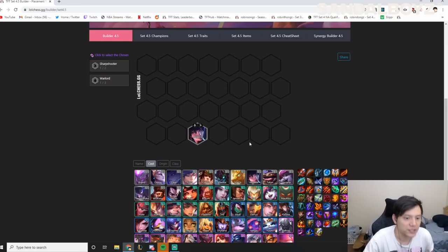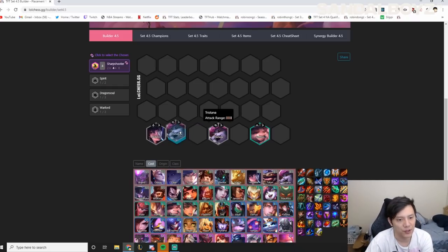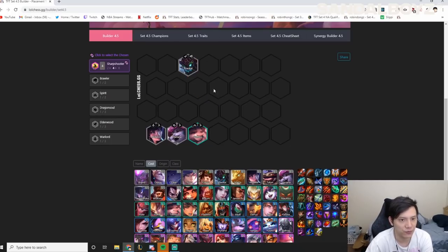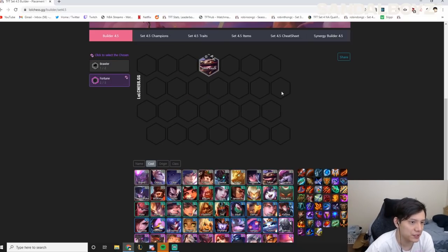Next is Sharpshooter chosen — can be Sharpshooter Nidalee, Sharpshooter Tristana, or Sharpshooter Teemo. Very similar boards for all three: try to fit in four Sharpshooters, with a frontline of Vanguards or Brawlers. You can also play Keepers with Rakan and Jarvan and round out with Warlords and Spirits. I'd stay away from Dragon Soul if you don't have a Dragon Soul chosen.